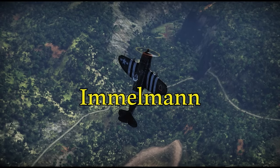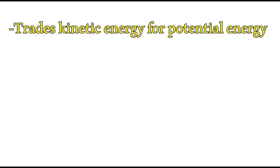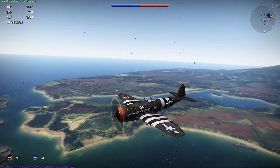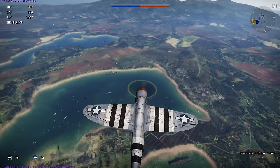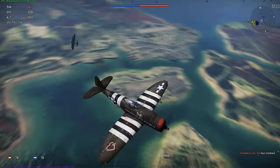This next maneuver is called the Immelman turn. During an Immelman turn you're going to be trading kinetic energy for potential energy, or speed for altitude. The Immelman can be used to set up an energy advantage over your target, serving as a good transition to booming and zooming. It's also sometimes useful for attacking higher and slower-moving targets such as bombers. Flying my P-47, to perform an Immelman I first perform a half loop, followed by a half roll whenever my wings are parallel to the horizon — thus the Immelman serves as a complete 180-degree turn.